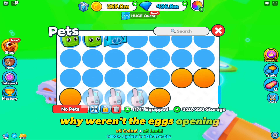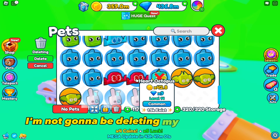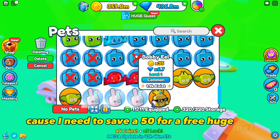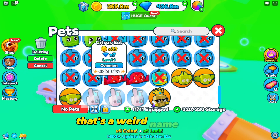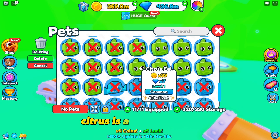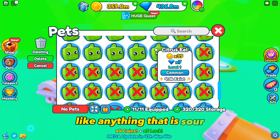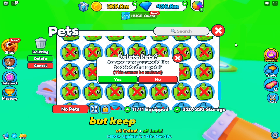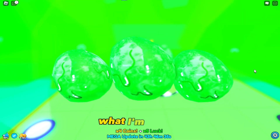I need more pet storage. I was wondering why the eggs weren't opening, so let me just delete some pets. I'm not gonna delete my exclusive pets because I need to save 50 for a free huge pet. Let me delete all these Bobby Eels and Citrus Seals - citrus is a type of fruit, like oranges and lemons, basically anything sour. Anyway, I don't know what you're gonna do with that information, but keep it.